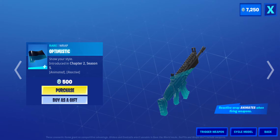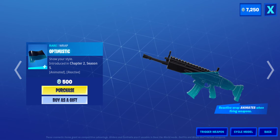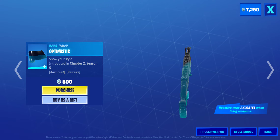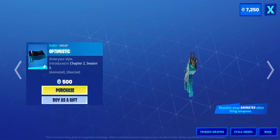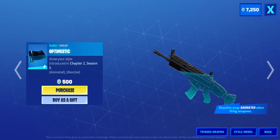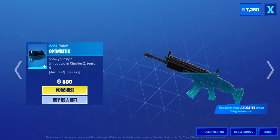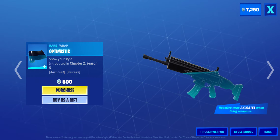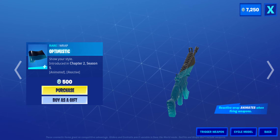What's up chat, what's up everyone! We're gonna be doing a short video right now. We got the Optimistic skin wrap — the wrap for your weapons, which is really cool. It looks like water, and I don't know if it tilts or something as you move around. It looks like it's underwater a little bit. It says 'show your style,' introduced in Chapter 2 Season 5. This is animated and reactive, so there's reactive stuff — it's really cool.